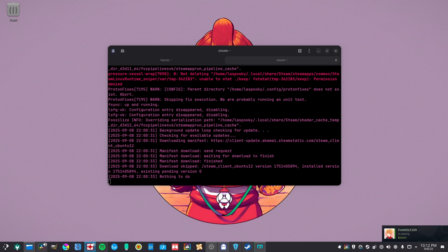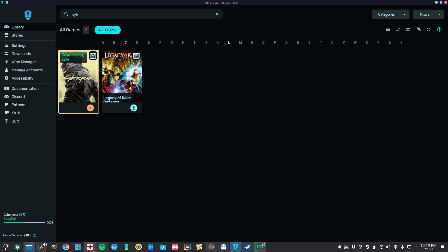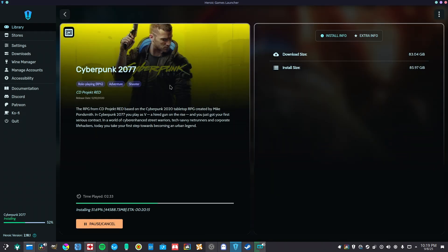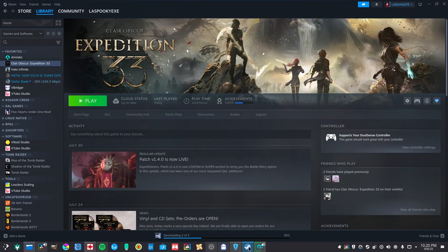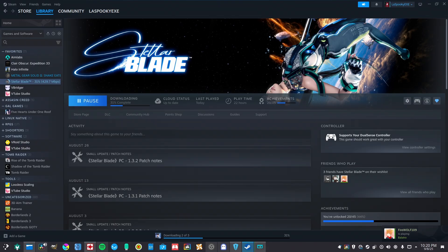I noticed that my window corners in the terminal show up a little off for resizing, but it only does it for the Ghostty terminal so it's not going to bother me too much. I'm going to skip native Linux games since those should run normally. The games we're going to test are mainstream titles: Cyberpunk, Clair Obscur Expedition 33, Halo Infinite, and Stellar Blade — because jiggle physics matter.